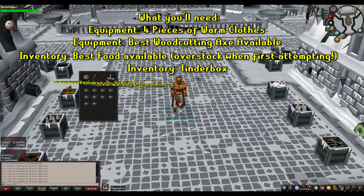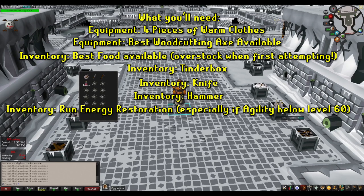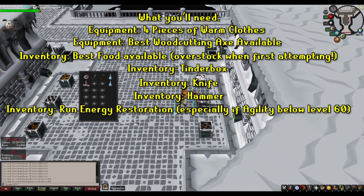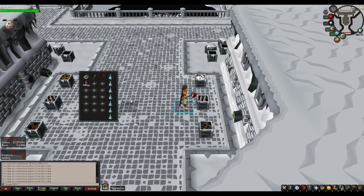Aside from that, you'll need a tinderbox, a knife, and a hammer. And lastly, the most important thing: anything that can restore run energy. Solo strategies wholly depend on your ability to get the Wintertodt below 30% — once you do that, the rest is very simple. But early on, you're going to be running around a lot, especially if you don't have 60 Agility for the shortcut. For this example, I'm bringing some energy potions, since they only require 26 Herblore to make, or you can buy them from the Apothecary in Varrock for one chocolate dust and two limpwurt roots. Stamina potions or summer pies will be just as good, if not better.